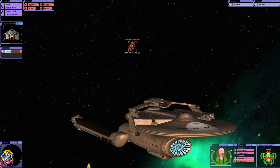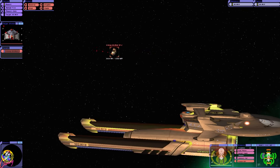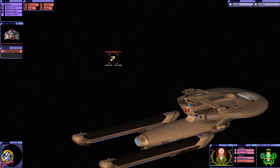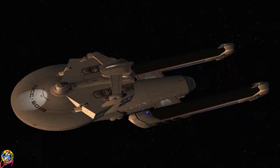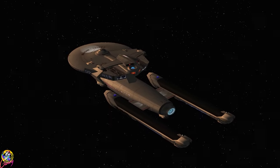Did we get their shield generator, or were they trying to cloak? No, we got their shield generator. That's unfortunate for them. Target hull integrity at 75%. Well, I have to give that to the USS Gunslinger — it was the more powerful ship overall.